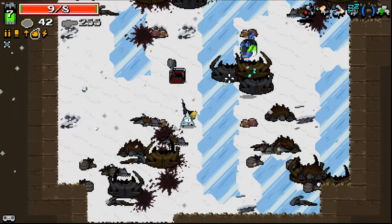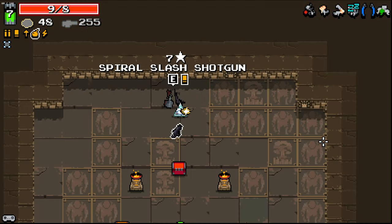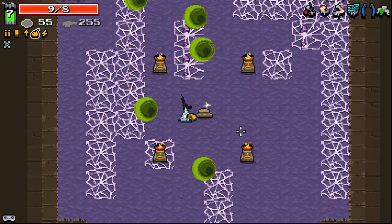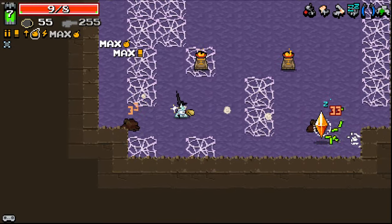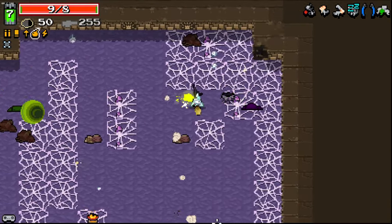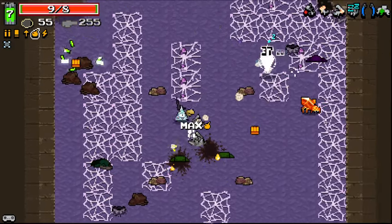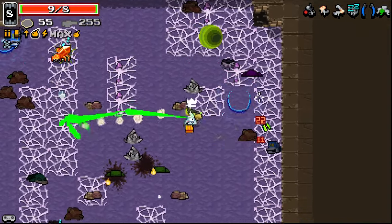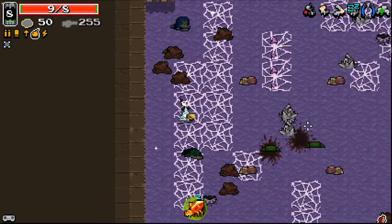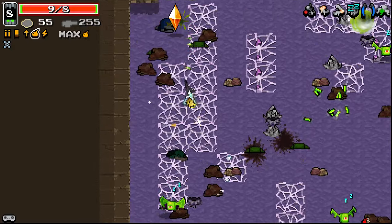Hopefully we can just keep getting damage items that improve this. Not got a better secondary yet. This is the wave that started to get really difficult. The crystals, when they start all grouping up at once, kind of got a little bit hairy. But so far, so good. And extra feet not slowing us down on the webbing right now is a huge advantage for this area, because that was a problem last time — I was getting slowed down a lot.